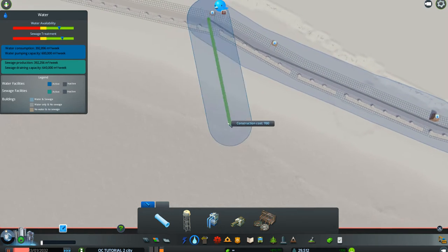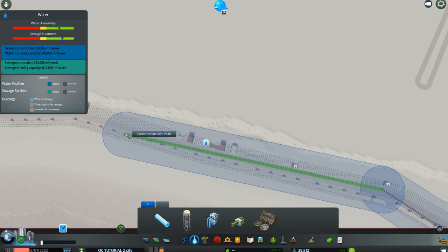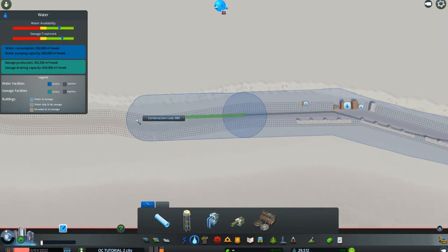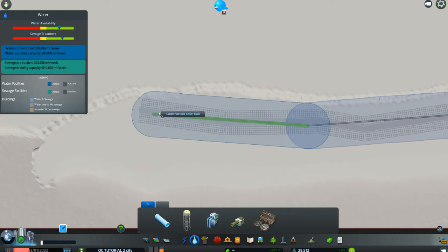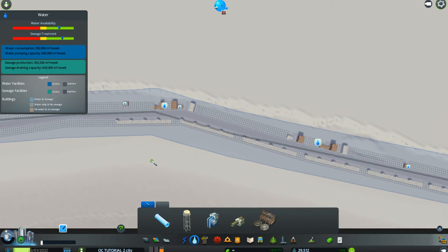I'll do it this way so I can make sure I'm getting it on everybody, and I'm going to run it all the way out so we don't have this mistake when we continue it further. Okay, so now everybody should have water. We'll turn it on and let them get cleaned up.